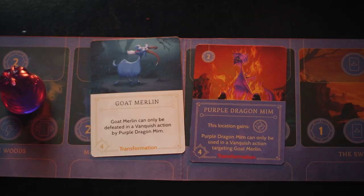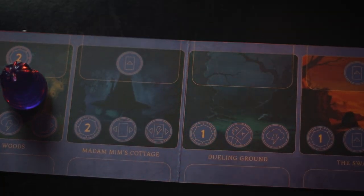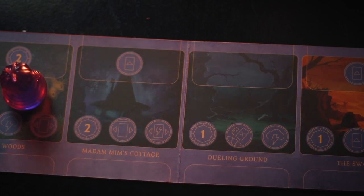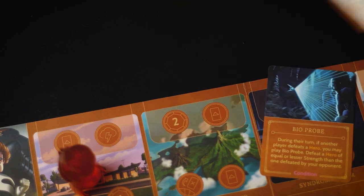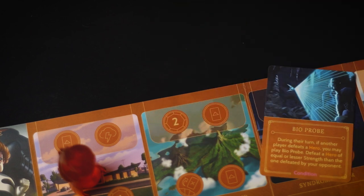Then we've got Bioprobe. You've got two of these in your deck and it says that during their turn, if another player defeats a hero, you may play Bioprobe to defeat a hero of equal or lesser strength than the one defeated by your opponent. This is a really good card, especially when you get to the point of your game where you're just trying to remove heroes from your realm. Definitely one that I would keep around, but don't hold on to it if you're going up against an opponent that doesn't do that much vanquishing.